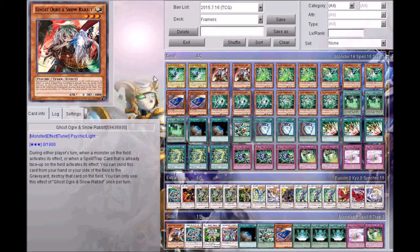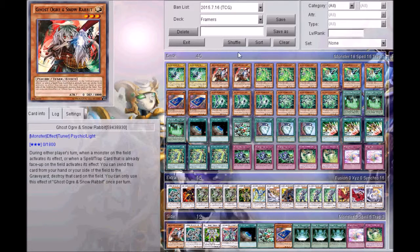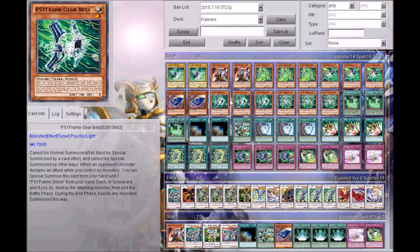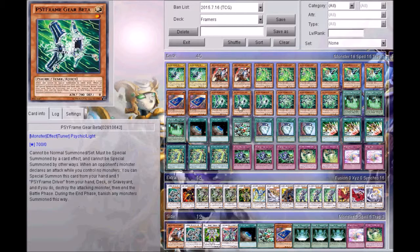I've got two of the Driver — I really want to play three but I just can't. Two Ghost Ogre and Snow Rabbit, of course I want to play three of this as well because of Psychic Field Zone. Three Deltas negates spell cards. Three Gammas negates monster effects. Three Betas negates attacks. And three Alphas — when a monster is summoned, I can special it and tutor a Ciphering card.